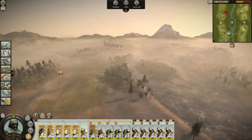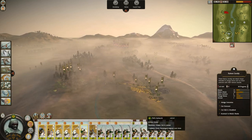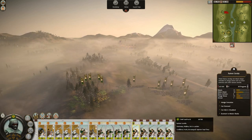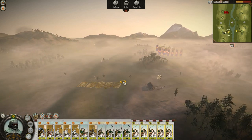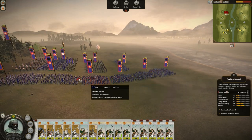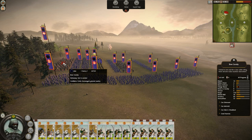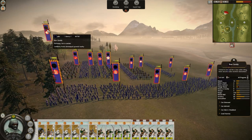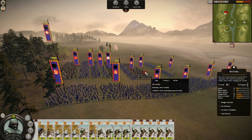Alright, there's a gap here — I did not see that gap. I can see my opponent's army. Are you kidding me? Bow Warrior Monks, Bow Cav, Yari Cav, Bow Cav.